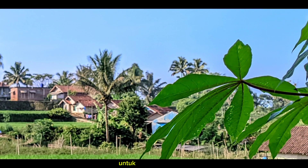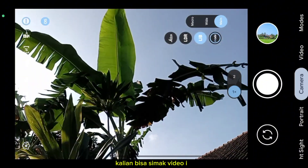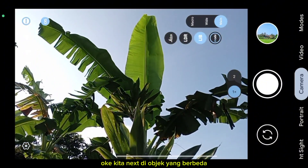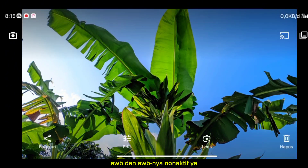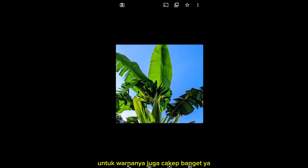Kalian bisa download, untuk link downloadnya ada di deskripsi ya. Dan untuk tutorial cara download, cara pasang, konfliknya, kalian bisa simak video ini sampai selesai. Kita next di objek yang berbeda. Untuk hasilnya seperti ini, kita tunggu dengan JAWB dan AWB-nya non-aktif ya. Untuk hasilnya detailnya juga bagus, jernih juga, cerah juga. Untuk warnanya juga cakep banget ya.